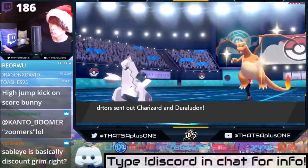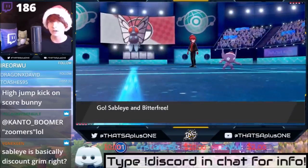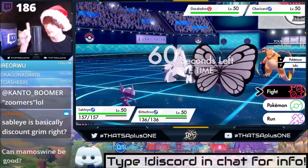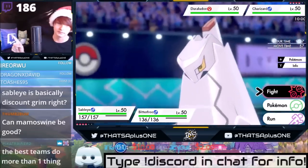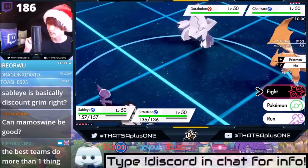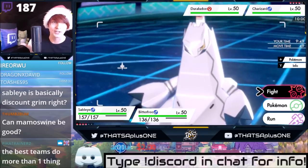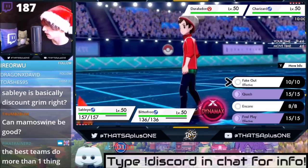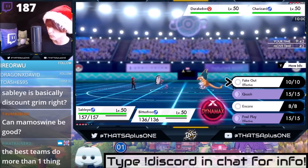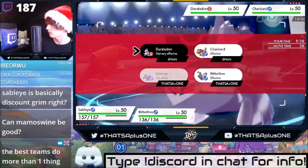The way this works is we're going to go for a fake out then sleep powder, and then sleep powder on the other one. We're going to be able to get a double sleep powder if we call the Dynamax right. Or we could go for a Quash Befuddle. I think I'm going to go for the double sleep powder. We're going to fake out the Duraludon because I think he's going to G-Max his Charizard, so we want to put that to sleep. This is a heavy read play.